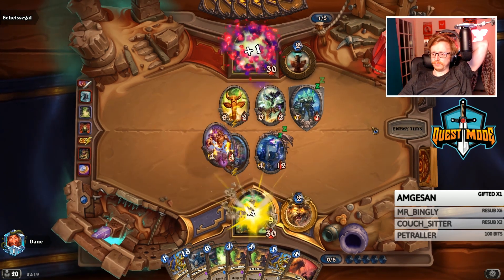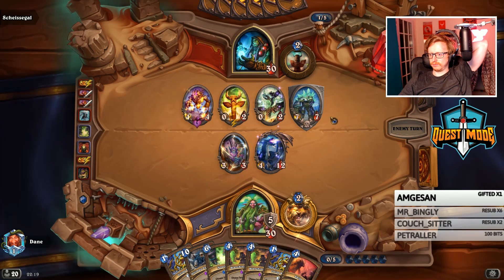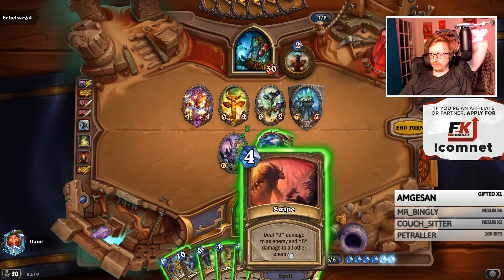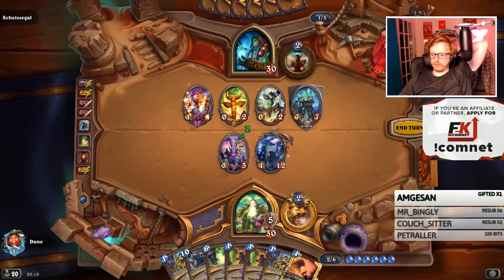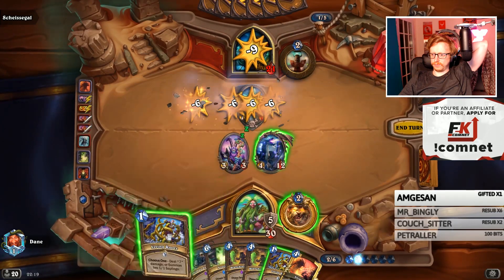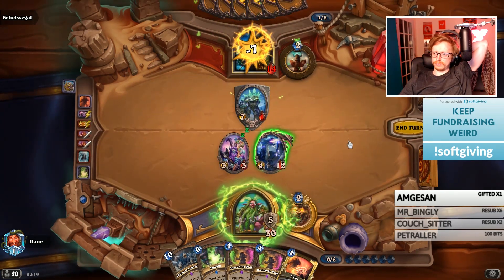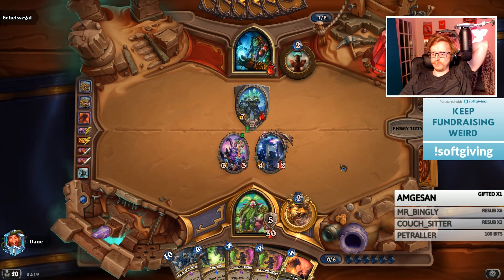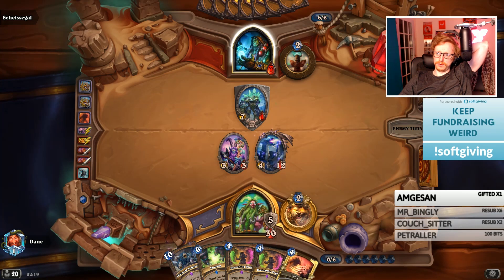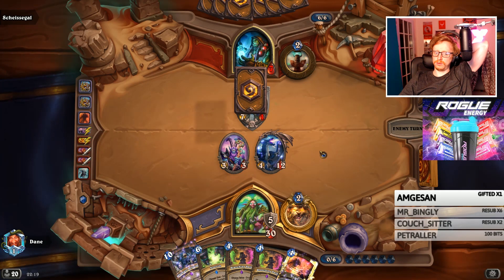I don't have enough damage to kill him, but we're going to Swipe and do as much spell damage as possible while Malygos is on board, because he's not going to live another turn - he'll probably Hex or Devolve it. I choose to do the Swipe which clears off the Lifesteal and the double Roots, because that pushes as much damage as possible. I have a Ysiel in hand and Swipe in hand, so I've got the damage there, and I need to do it quick before he pulls out another Walking Fountain.